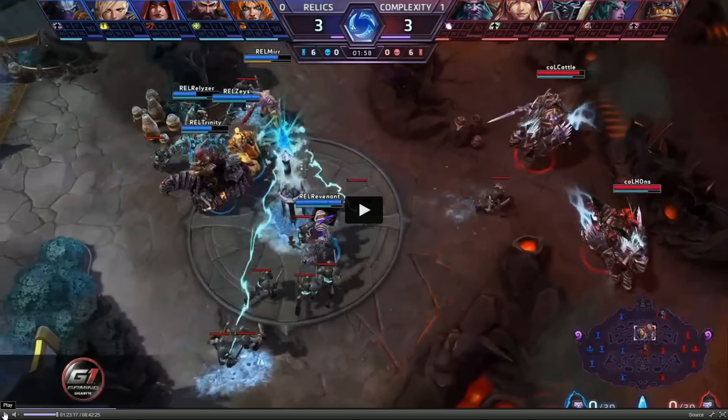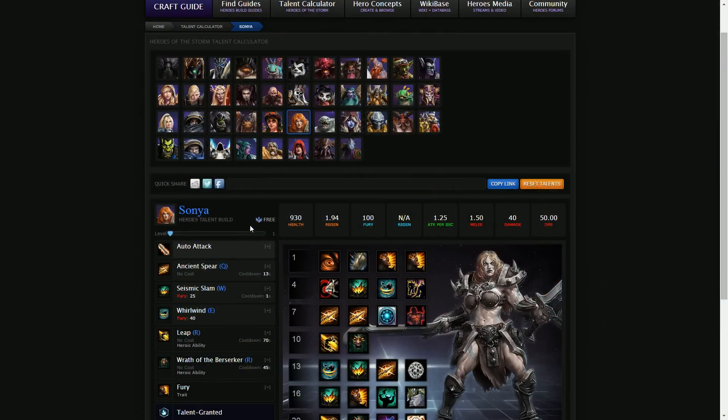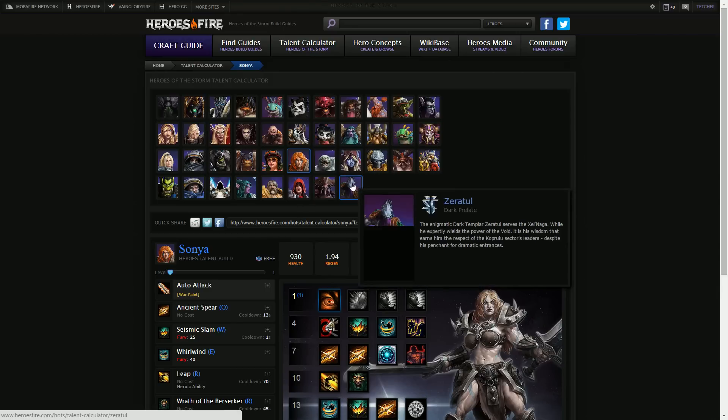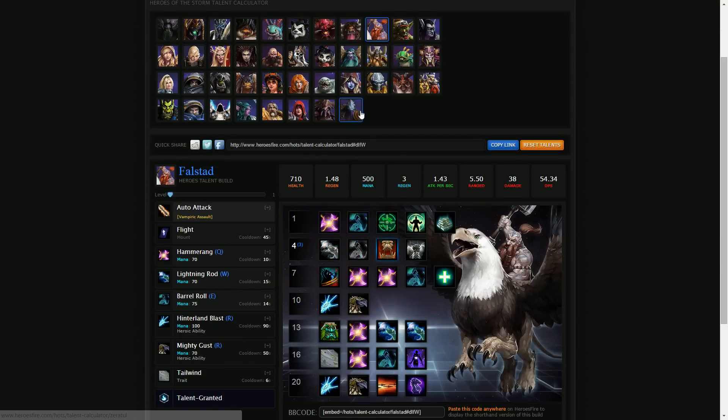Before we get into the fighting stage, we're going to look at the talent Sonya has picked at level 1: Warpaint. Warpaint is a really nice healing talent — it is in fact the highest lifesteal passive talent in the game at level 1. It returns 30% of basic attack damage dealt as health. Let's compare it with some other options. Vampiric Assault on Falstad returns 15% of damage dealt — half as much as Sonya. The improved Vampiric Strike returns 25% of damage dealt to the primary target, and that's a level 4 talent versus Sonya's 30% at level 1.